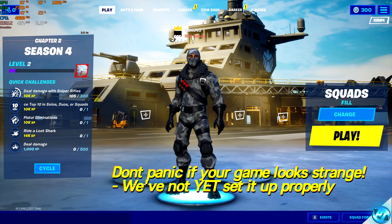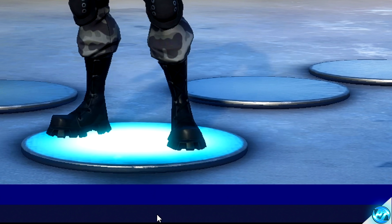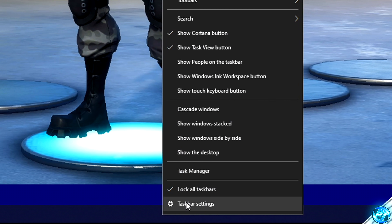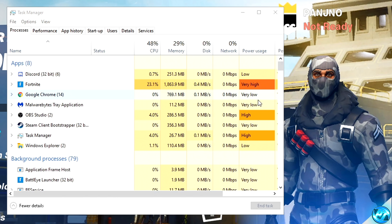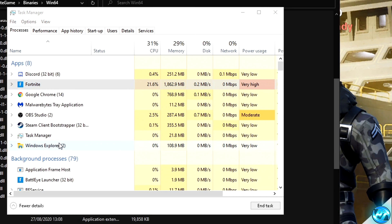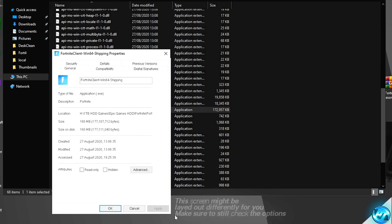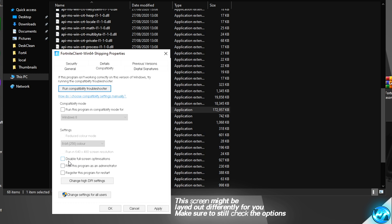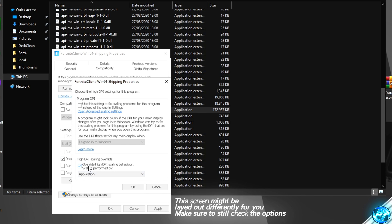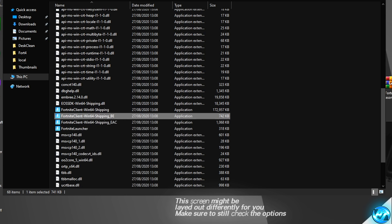Once the game is open, press Alt and Tab on your keyboard. Navigate to the taskbar at the bottom of your screen, right-click, and open Task Manager. Inside Task Manager, navigate to the Processes tab, find Fortnite, right-click, and click Open File Location. Go to FortniteClient-Win64-Shipping, right-click, go to Properties, then the Compatibility tab, ensuring that Disable Full Screen Optimizations has been checked. Go to Change High DPI Settings, click Override High DPI, press OK, Apply, and OK. Repeat that step for the following three applications inside that folder.